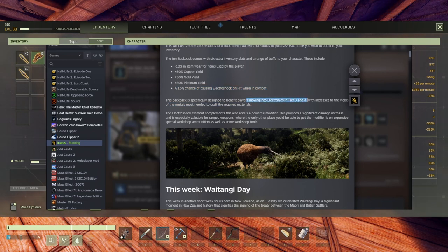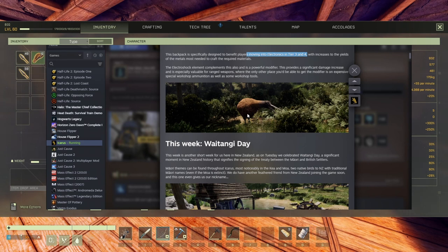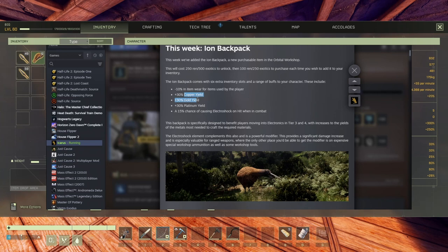I just started a new series and I'm at the point where I want to put down about 20 wind turbines and 10 electric drills, so I'm gonna need all the gold and copper I can get. Platinum will also be welcome for my tools.